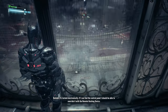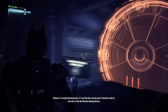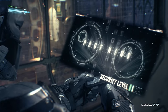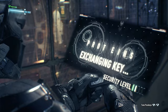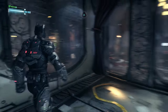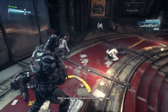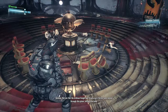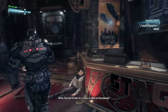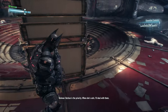It's locked electronically. Calibrate that! Scarecrow's forces have moved through this place killing everyone. They must be there for a reason, sir. What are they planning? Barbara's the priority. When she's safe, I'll deal with them. But sir, you have the chance to end this now. Capture Scarecrow and you can save the whole city. It's what Miss Gordon would want. I'm not losing anyone else, Alfred.